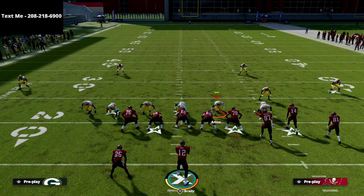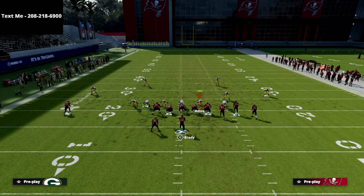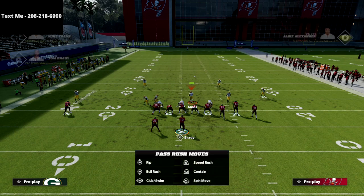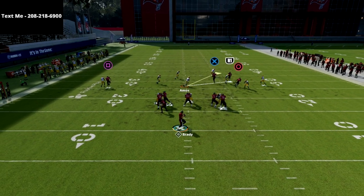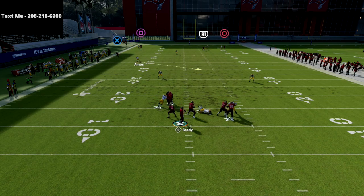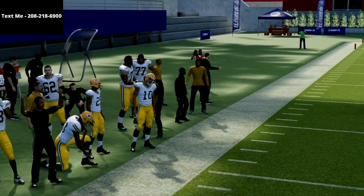If you don't feel comfortable with all those adjustments, there's another simpler setup. You can just audible to Cover Four Show Two, and the only adjustment you make is man up that outside linebacker on the right side on the outside bunch receiver. As you see, he goes into man coverage and everything else plays very well — there are no one-play scores, and you're going to force your opponent to have to work up and down the field. This is one of my favorite coverages to take away a lot of what the gun bunch meta offers.